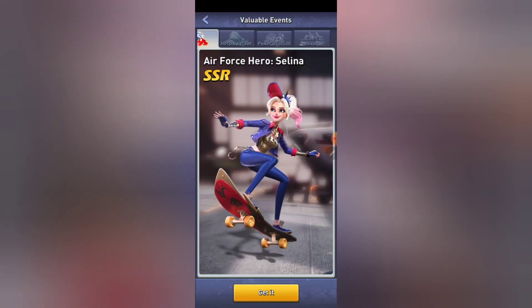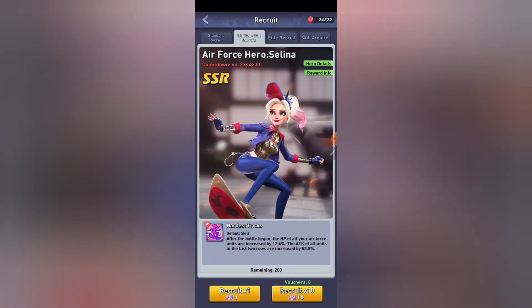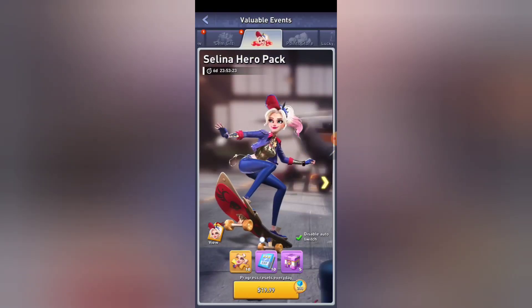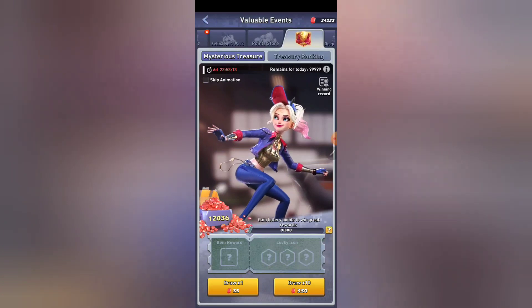To obtain Selena, you have several ways. You can outright buy her — you can buy the Selena hero pack. As usual, it takes 10 shards to summon her and then you will have her. The second way to get her is the Lucky Treasury, which is the way that I always suggest.